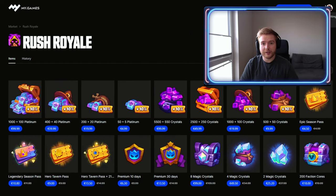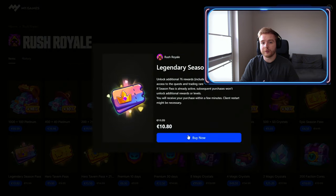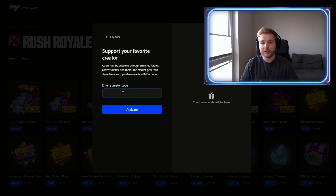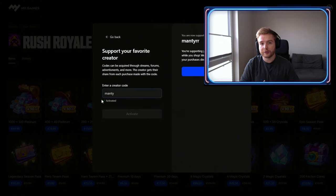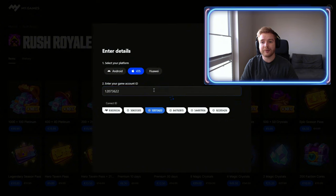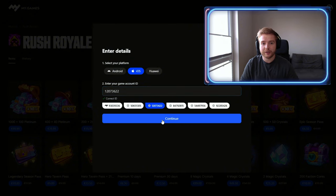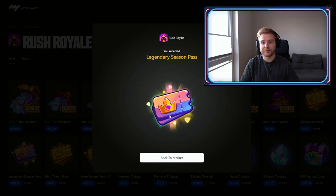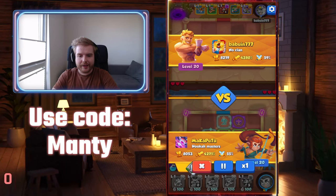Do you still buy things directly in the game client? Come on — it's much better to purchase on the market! It's simple: just go to the Rush Royale official market, or click the link in the description, choose any item you want, and use my creator code 'Monty' to support me. You can enter any message you want and there are plenty of payment methods. It's one of the best ways to become an even better player. Big thanks to everyone who supports me!